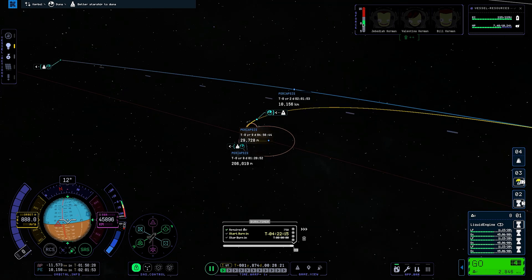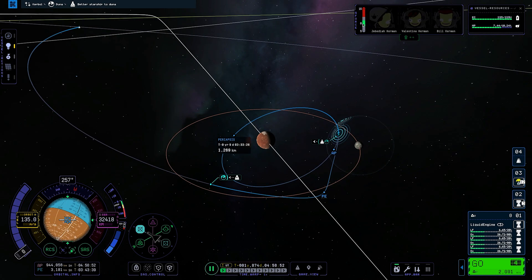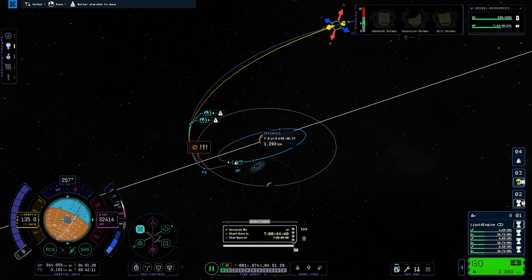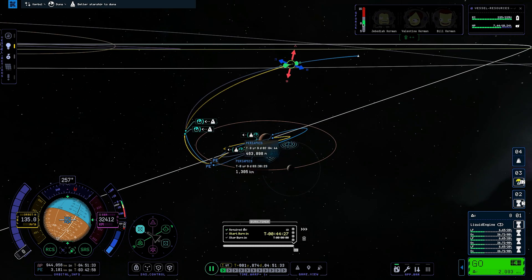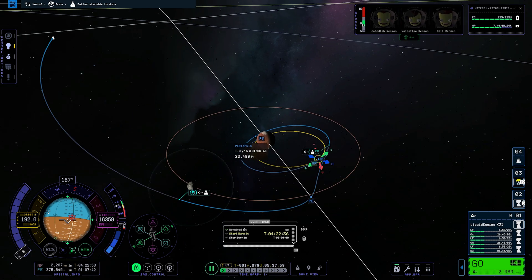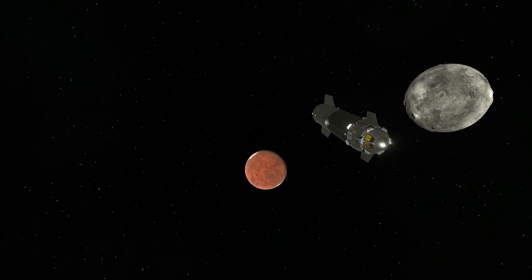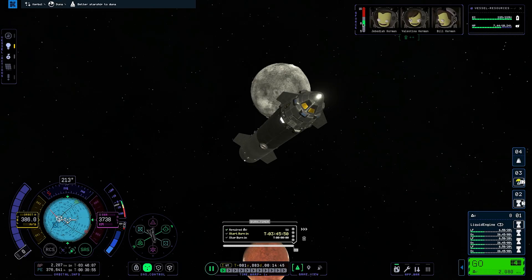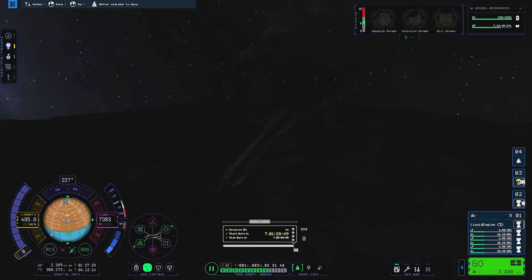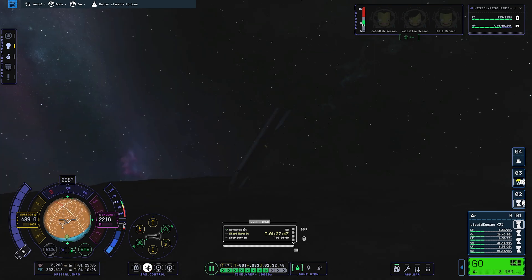Now that we've entered Duna's sphere of influence, we start planning the capture burn to get us into orbit around Ike. It is a fairly massive burn but we have more than enough fuel. This is a fairly complicated maneuver requiring more calculations than a standard capture, and the game isn't as accurate as it should be. Still learning — always learning. This leads to one of the most beautiful shots I've ever taken in KSP: our approach to the Duna-Ike system. Since we are slingshotting around Ike, I planned a little surprise — a close flyby of Ike's surface. Please enjoy.